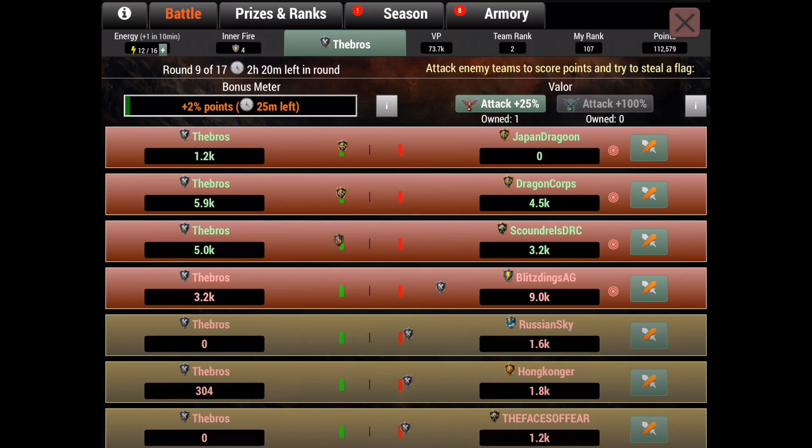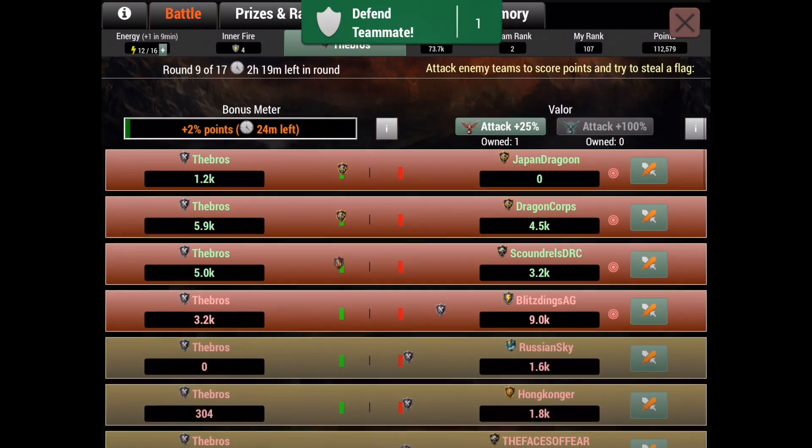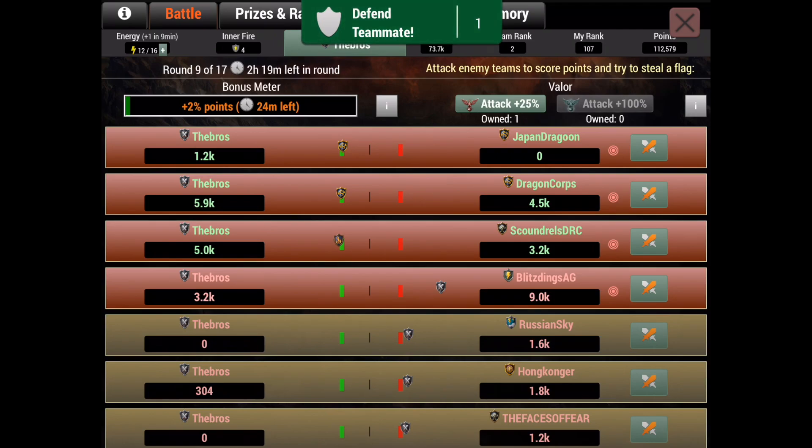The top prize is 112,000 points. To achieve that with inner fires on all three dragons every attack, you'd need roughly 151 attacks, which means about 454 inner fires. If you don't have that many, you just do attacks without inner fires for the rest. But again, I don't know what your goal is — whether you're aiming for sigils, a good team rank, or a personal rank — but this is the best approach for Thug of War.